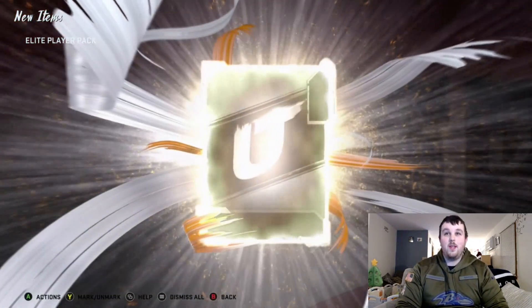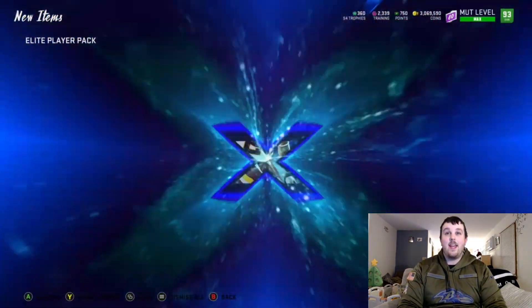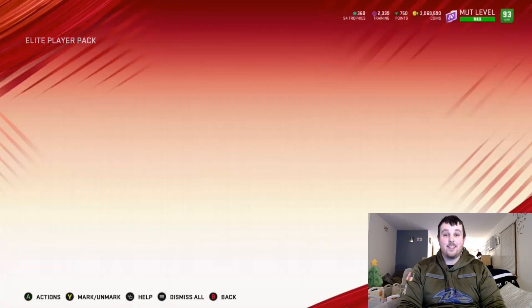Hopefully we can make our coins back — that's the goal. We get a big 87 Champ Bailey. Can we get a second elite in this pack? We don't get a second elite. That sucks, oh well.